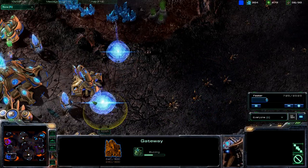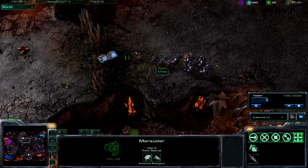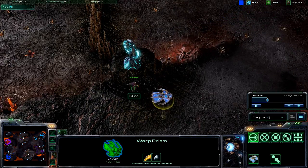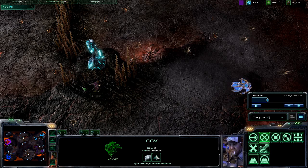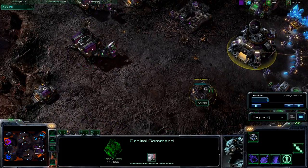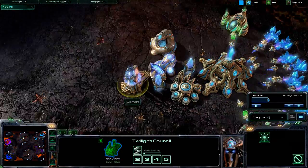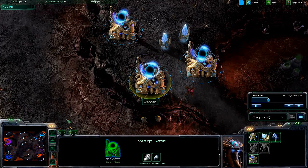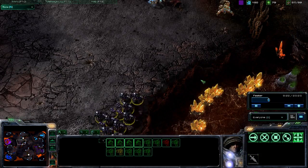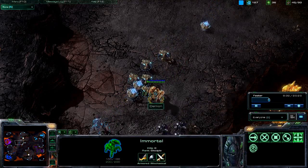KP is also getting a Forge and another Gateway. We do have Demon and Mildo's forces pushing out a little. It looks like the Warp Prism for KP is going to get spotted by Mildo since he has this Xel'Naga Watchtower. Is he going to be able to do anything about it? He does not have enough energy to scan right now and he doesn't have an Engineering Bay — this could be trouble. There are no Observers out for Demon either. We've got Mildo's Marauders and Marines backed up by the Zealots, Stalkers, Immortals, and a Sentry.